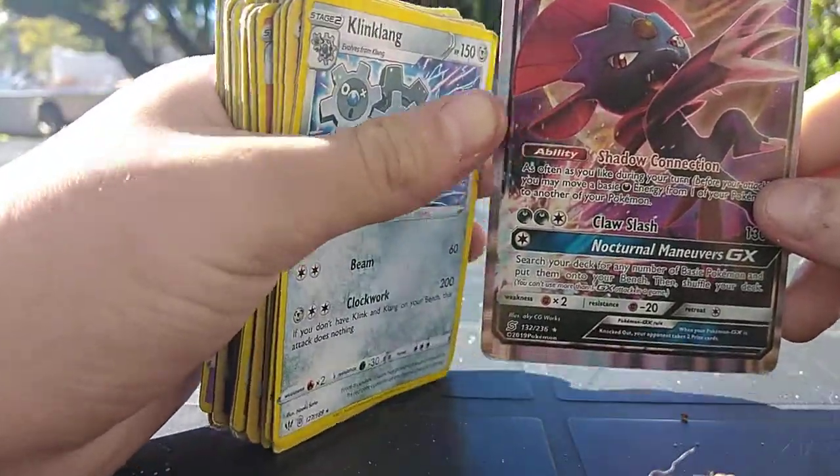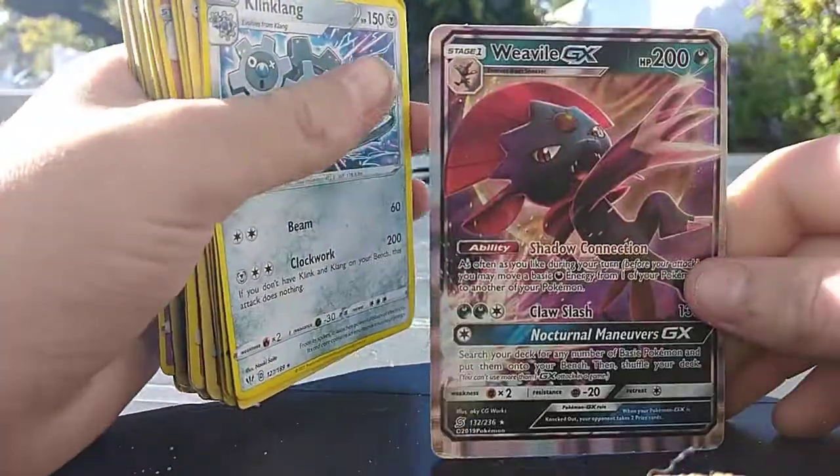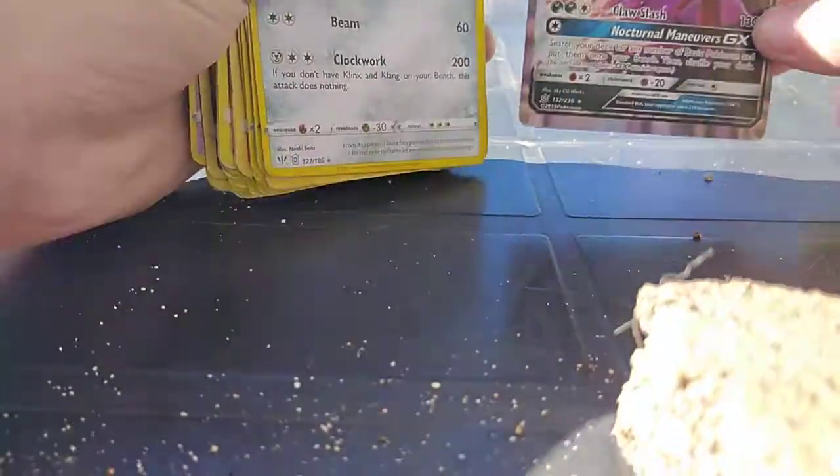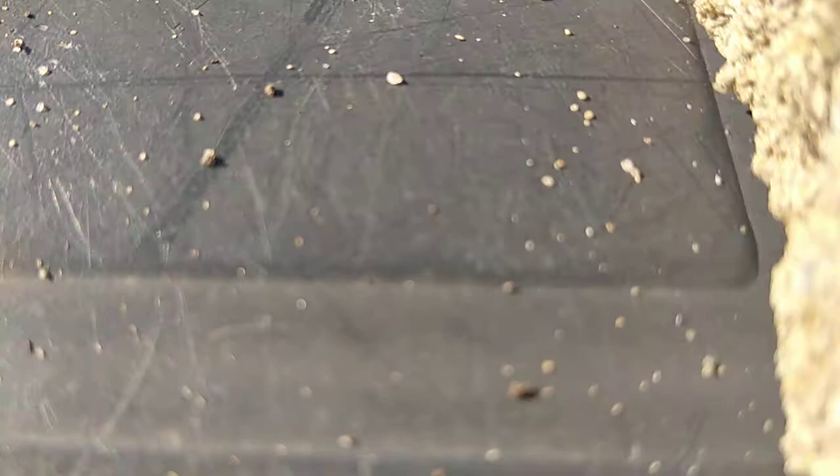Alright guys, bye. Bye. Oh, I've got to take my Pokemon card. Bye. Alright guys, we just scammed him. He gave us a Weedle GX, guys. A Weedle GX — can you imagine this? 200 HP, guys. We actually scammed him so much. Let's go. Bye guys.